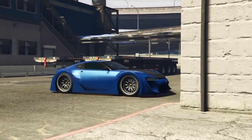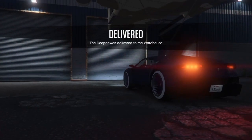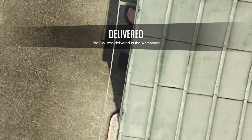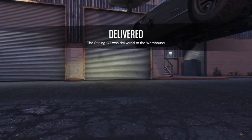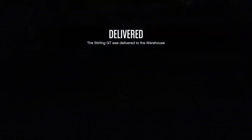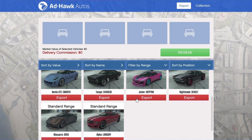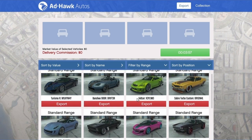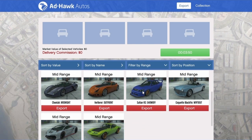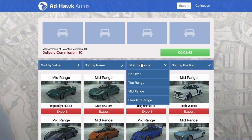You already know we have three categories of cars: standard range, mid range, and top range. In order to maximize revenue from the car warehouse, we need to always have top range cars to sell. To do this, we need ten standard range cars with different plate numbers, plus ten mid range cars with different plate numbers, plus another ten top range cars with different plate numbers. From that point on, we're going to always have top range cars to sell.